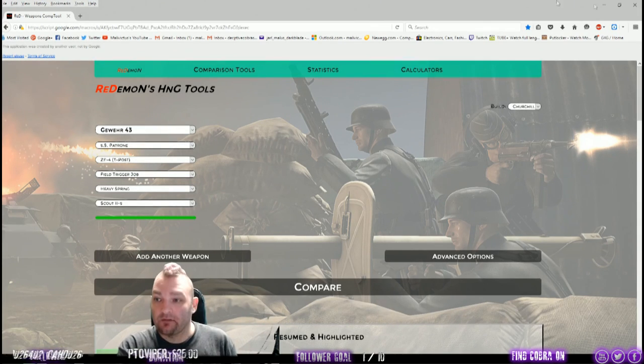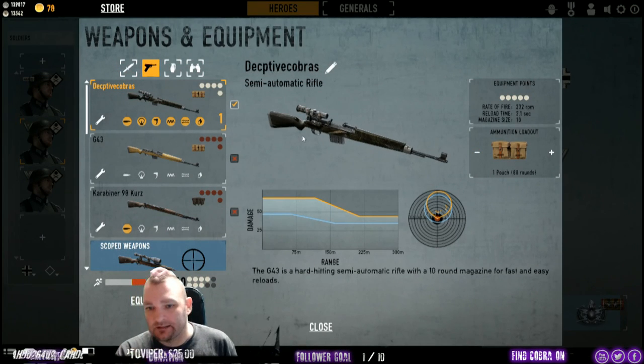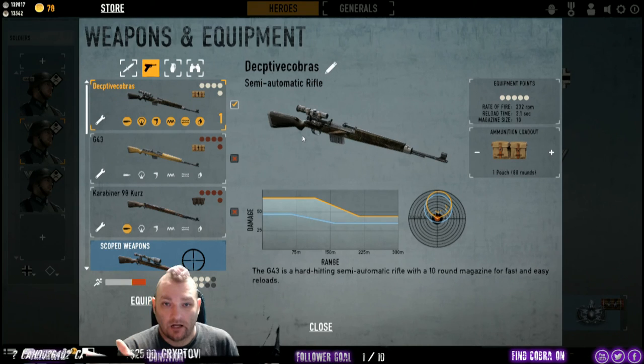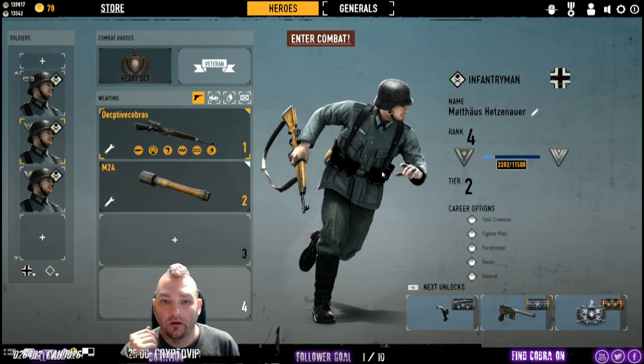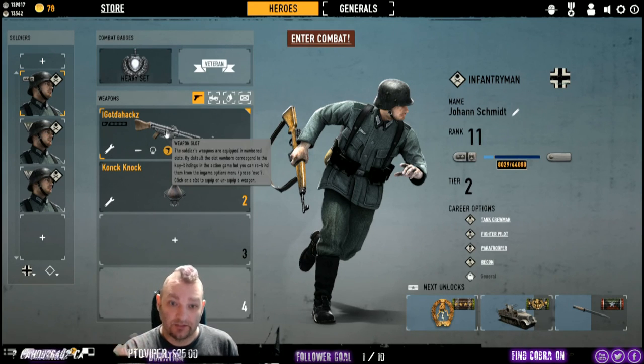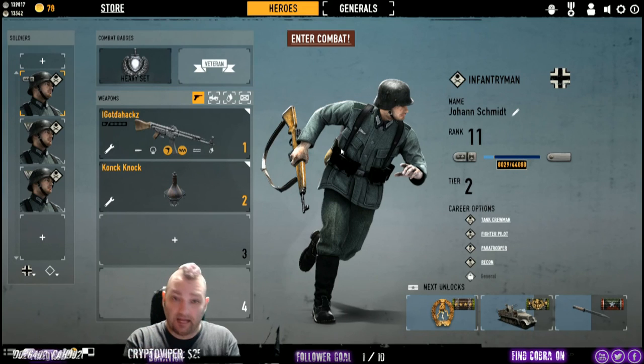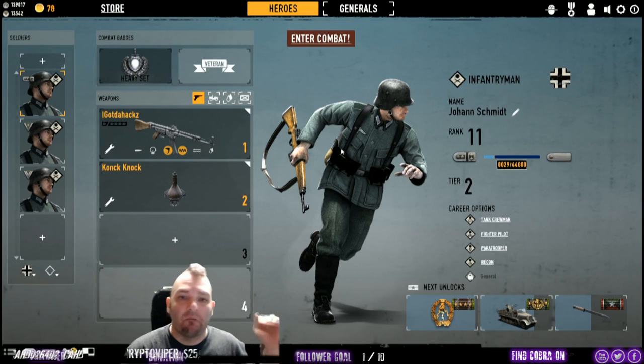Now you know how to make credits, because even if you go negative KDR — say you died 10 times and killed eight targets — you're still going to walk away with about 2,000 credits per game at low rank. At rank 4 you're still going to walk away with 3,200. And you can imagine how many credits I walked away with at rank 11, just grinding my assault ribbons — I was walking away with 8, 9, 10, almost 12 grand after repairs just using my Gewehr.